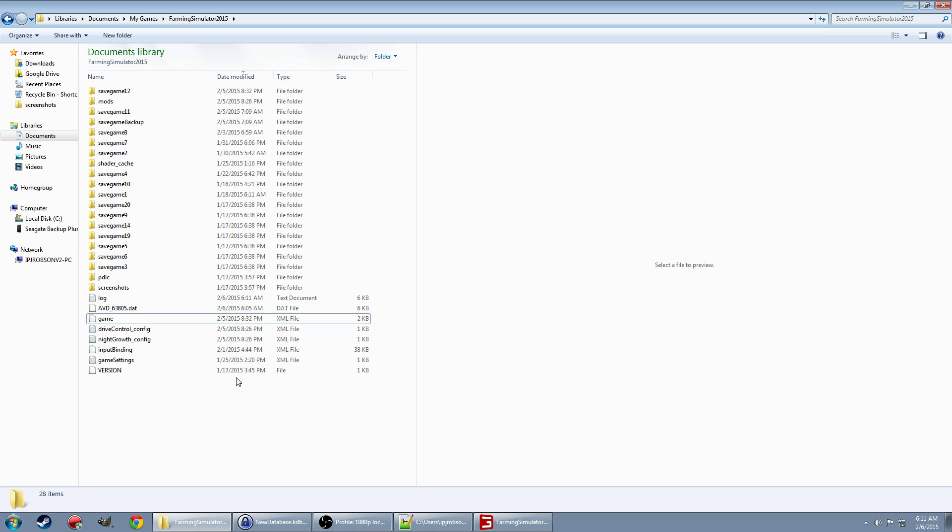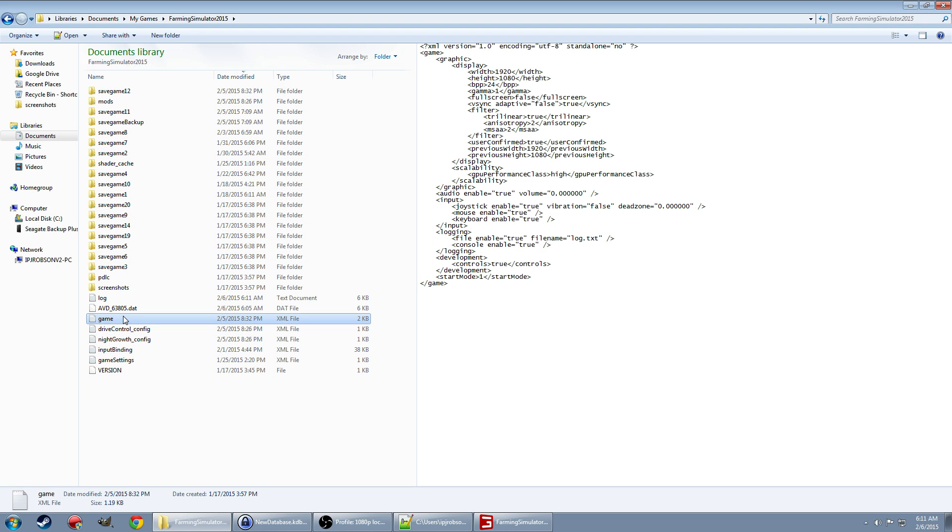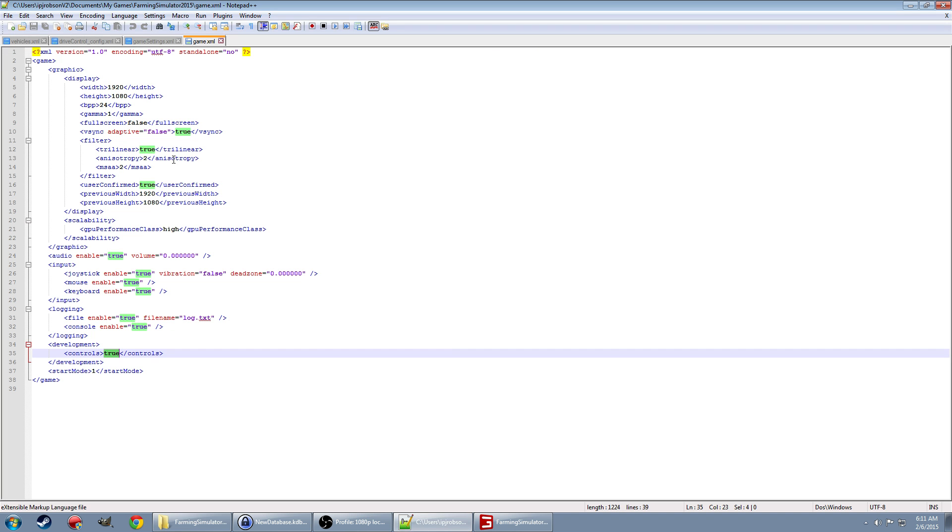Hello everybody, Ian Robson here. Welcome to another tutorial. Today I'm going to show you how to enable console commands. What you want to do is go into the folder where you have Farming Simulator located — this is where you have your mods, save files, and all that. What you're looking for is the game.xml file right here.